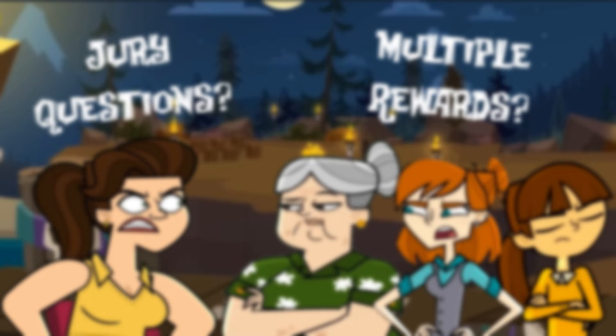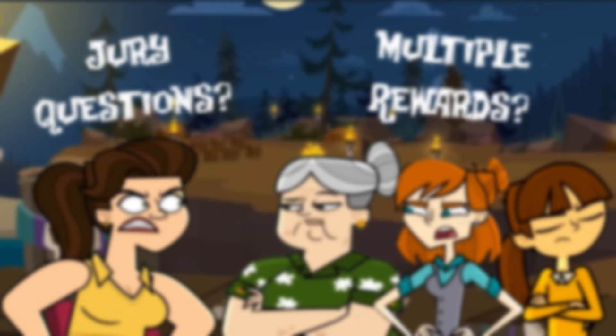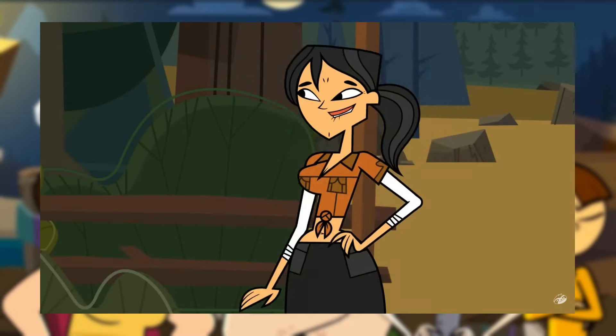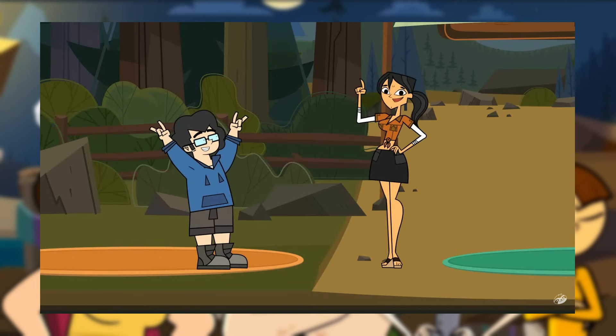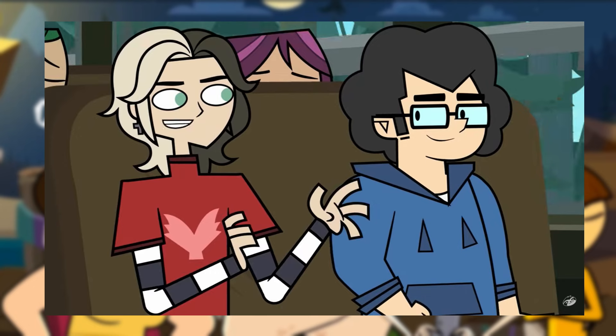The number 4 format change that I would like to see in future seasons is the usage of a schoolyard pick to decide teams. So far, each Disventure Camp season had the teams decided by the host or members of production. But there are some benefits to letting the campers pick the teams themselves. Depending on when the schoolyard pick happens, there can be different storylines that branch from this format adjustment. Let's say the schoolyard pick happens at the start of the season — the first challenge is individual, where the first two campers to complete it become the team captains.